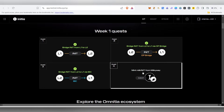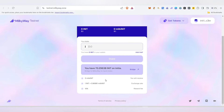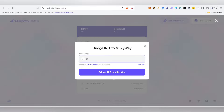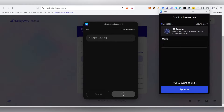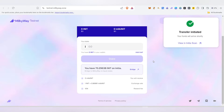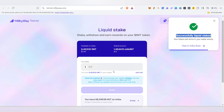Finally, we need to mint milkINIT from Milky Way. Click on Quest 4, connect your wallet, then click the Bridge button, type your amount, and click Bridge INIT to Milky Way. Approve in your Keplr wallet. Once the transaction completes, your balance will update. Now stake your milkINIT — I'm staking 1.5. Click Stake, and if it says insufficient balance, change the fee token to INIT. Approve in Keplr and the staking transaction will go through successfully.